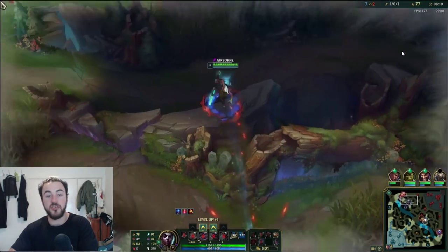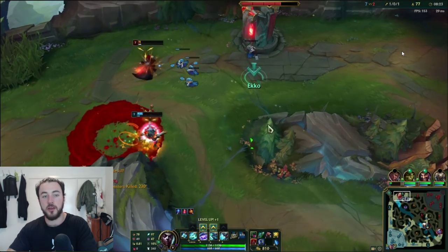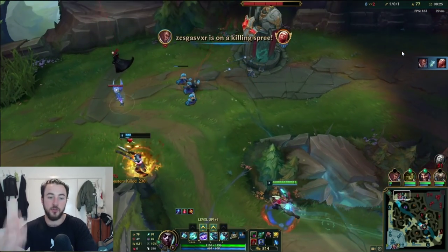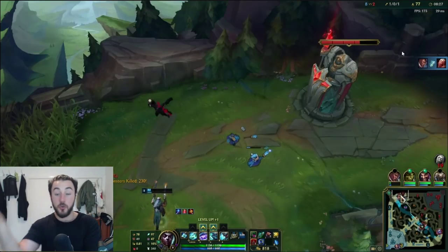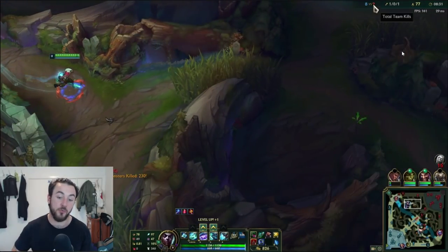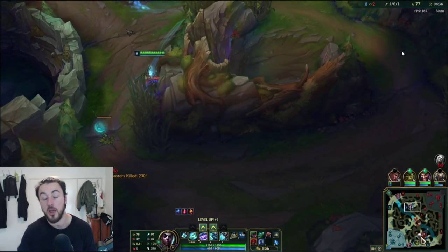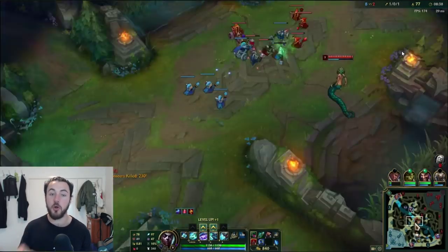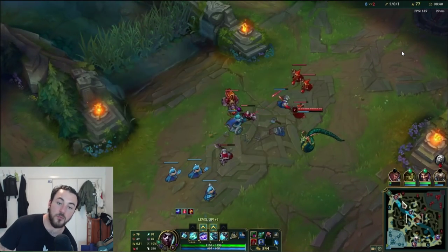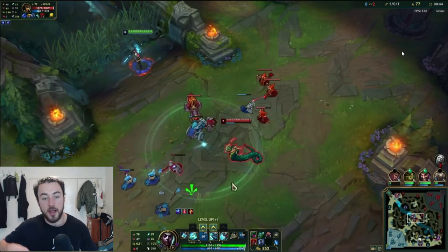Now I see top lane taking really good trades so I actually decided to look for a top dive. Vlad was actually forced to go for an all-in because I was coming anyway, and then Lucian ends up just killing him anyway. One thing I want to reiterate: you really want to minimize the roams you go for when you don't have ultimate. You want to make sure you're roaming when you have ultimate, because dives are actually very hard without it.